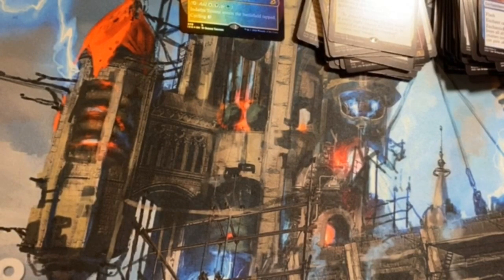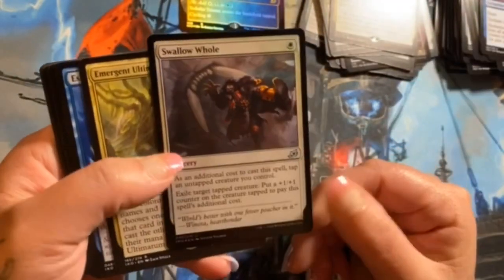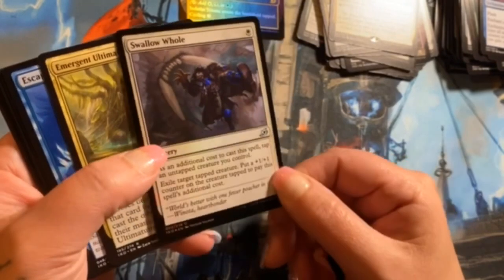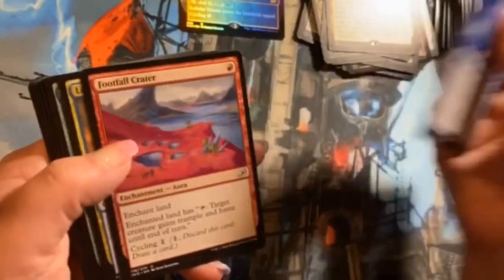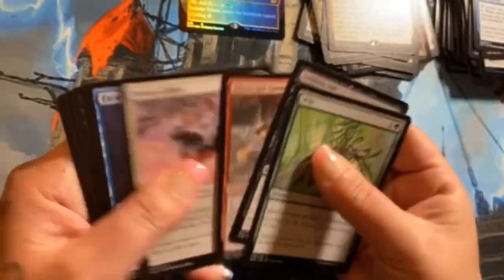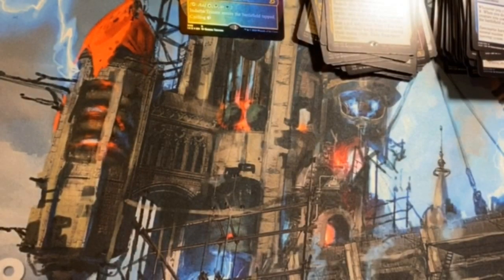The top cards for me, other than just loving otters — the Sprite Dragon, of course, is just my best friend. I'm so happy they made that thing. Swallow Whole is our foil uncommon here, that's a wild foil because it's pretty muddled. Emergent Ultimatum, Escape Protocol, Footfall Crater, and Lurrus of the Dream-Den. No alternates — keep on going.